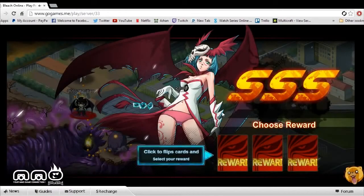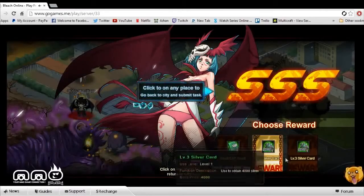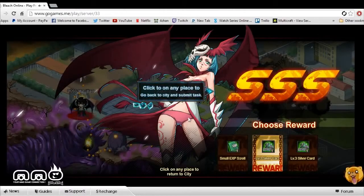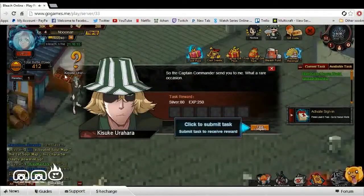Upon defeating dungeons or different NPCs, you can see there's a progression with different areas. You can select rewards — we're going to go ahead and click the middle one. It seems like there are two different rewards: we got silver and an XP boost. Free money — can't be too upset about that.